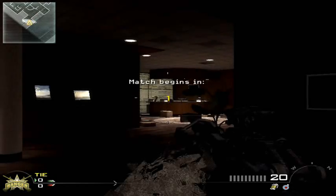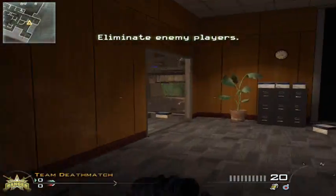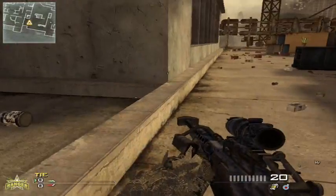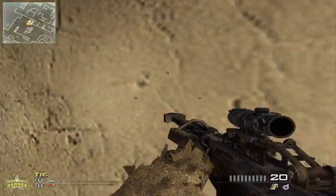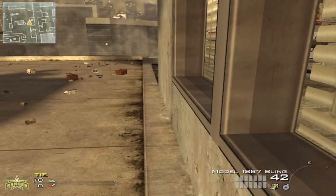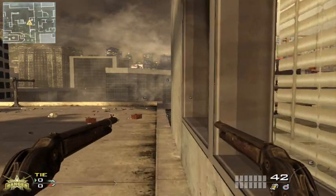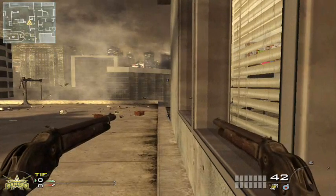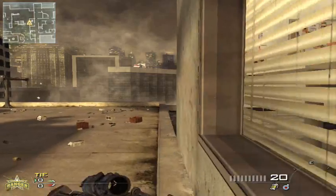Hey guys, this is Darth Nemo's and I'm going to do some tips on the map Highrise on Call of Duty Modern Warfare 2. Right now I'm holding a Barrett 50 cal with an ACOG scope and FMJ. I've got the Model 1887 with FMJ and a Kimbo. I've got Bling Pro, Cold Blood Pro and Steady Aim Pro.